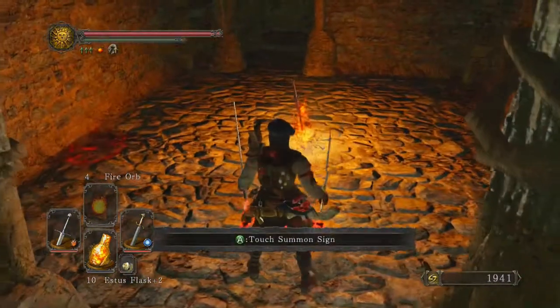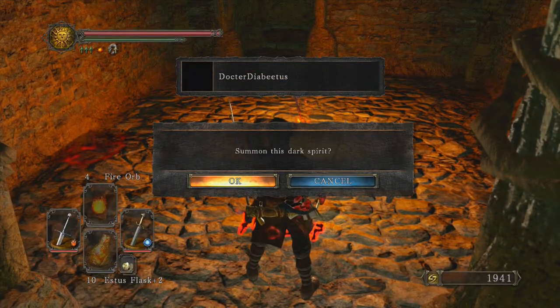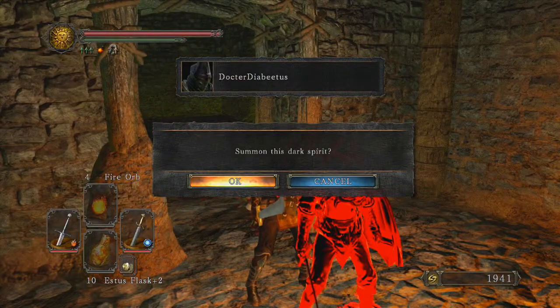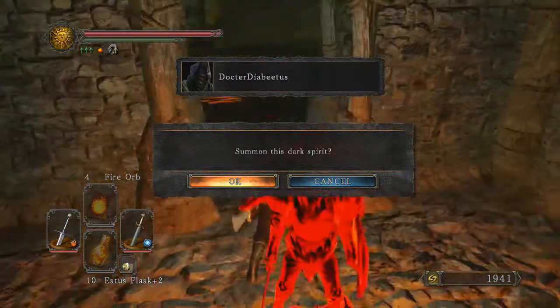In the last episode we went ahead and — oh look at this, a touch summon sign. Dr. Diabetes. What kind of spirit is he? Rapier. Should I summon him and fight him? Nah.